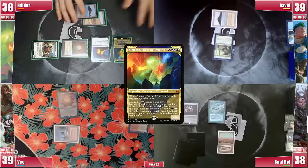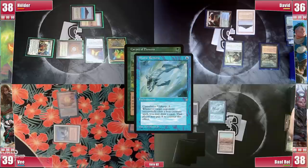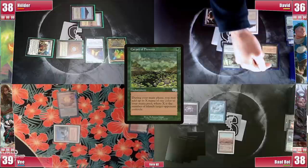David draws and plays a Wooded Foothills, cracking it for an untapped Breeding Pool, paying 2. He casts a Carpet of Flowers, triggering Remora, and not paying, so it resolves. He proceeds to his second main phase, triggering Carpet and adding 1 blue to cast his commander, Kinnan Bonder Prodigy, and passes the turn.